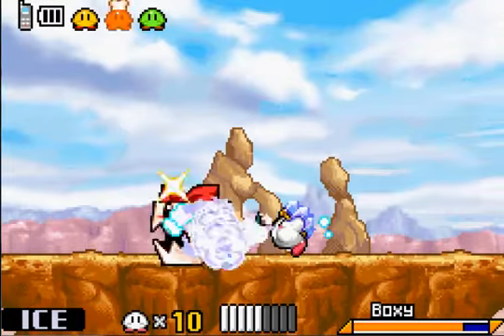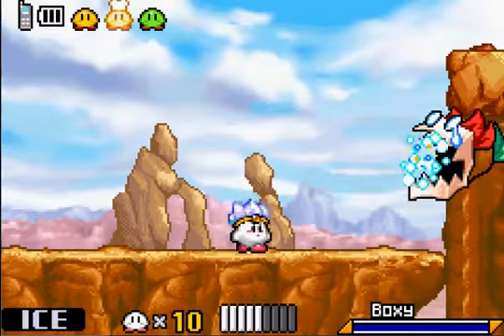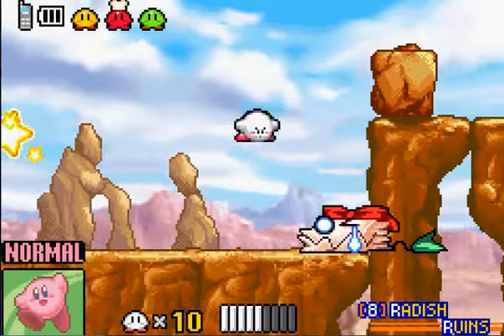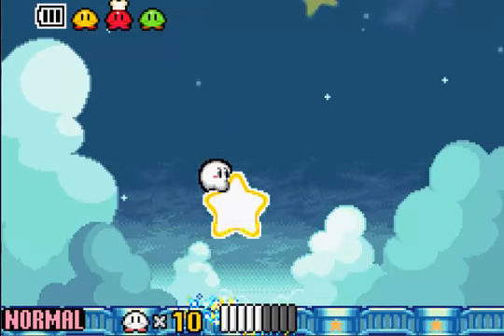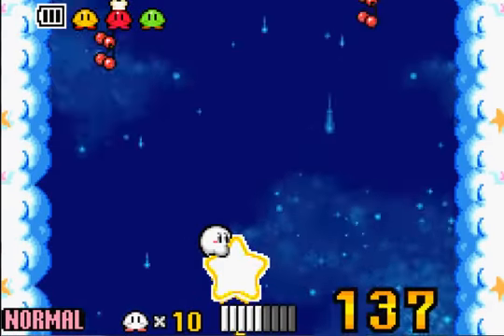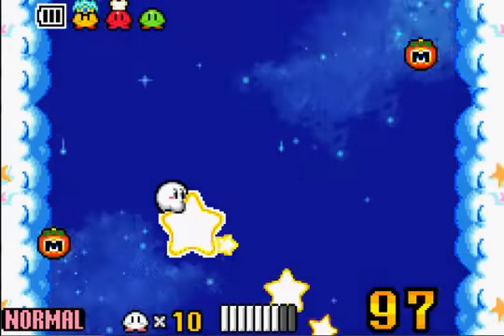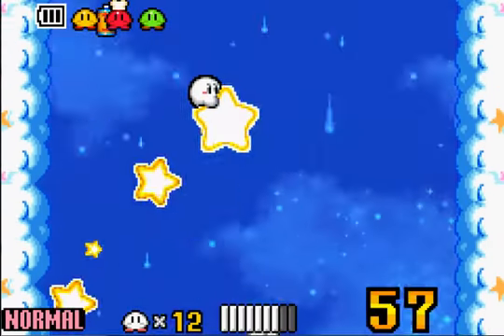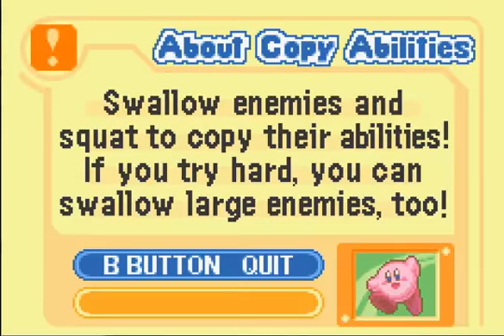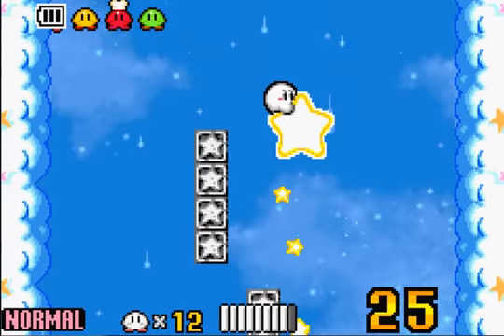This is about the 4th time I've been fighting Boxy, because I actually had to look up a map to find out how to get the map. I was starting to get really frustrated. I got all the items I got last time, and now I have the map, obviously, and I did get a Vitality piece. Let me show you where that is — actually, I'll show you in a little bit.